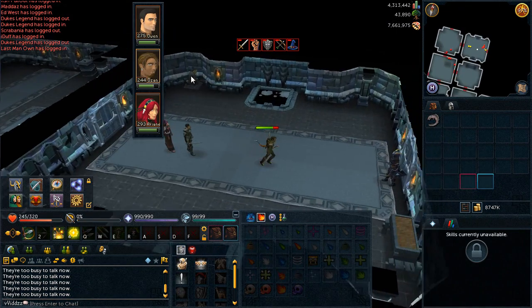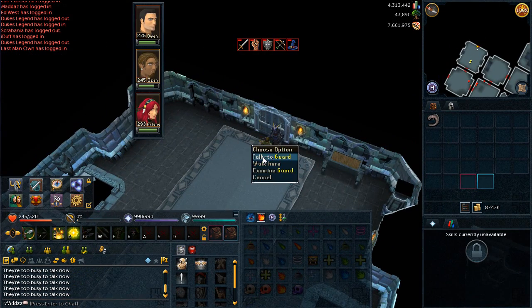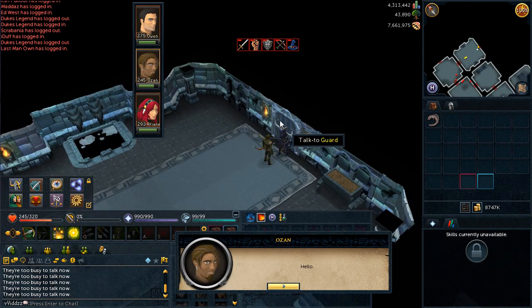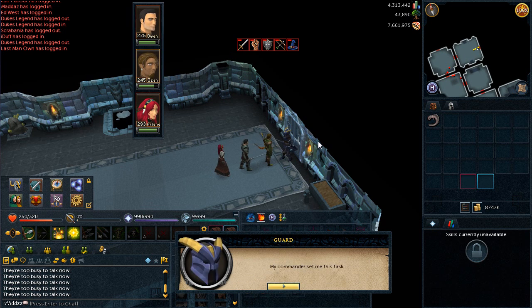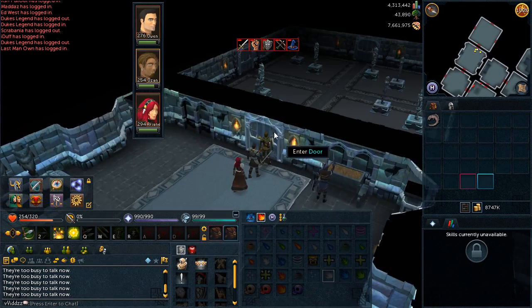With Ozan, head through the door to the east into room number nine and have a chat with the NPC standing at the door. The four dialogue options you want to choose are: 'What are you guarding?', 'Isn't guarding a door in these dungeons a little redundant?', 'Who put you up to guarding the door?', and 'Why are you bothering to guard it?'